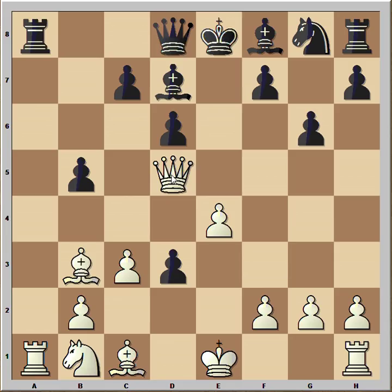And there is another threat to win material — he can capture the rook either with the queen or with the rook. Black played d2. White captured with the bishop. And now the same problem: how to protect the f7 square and the rook?